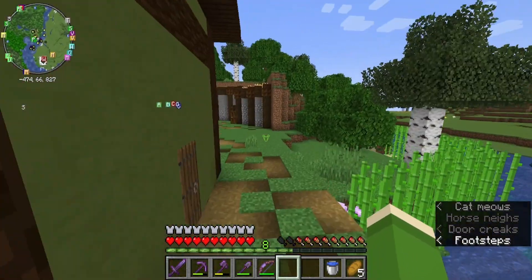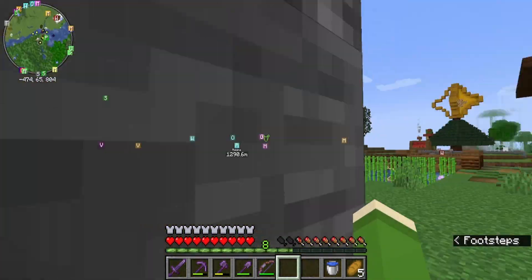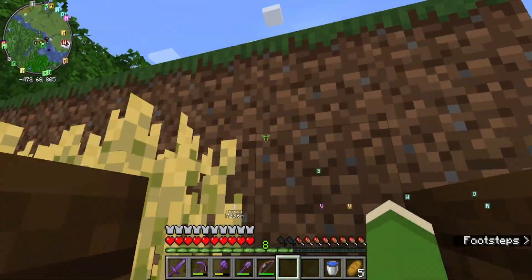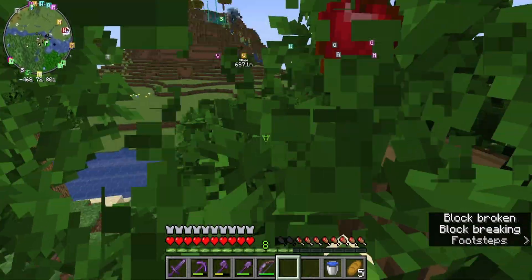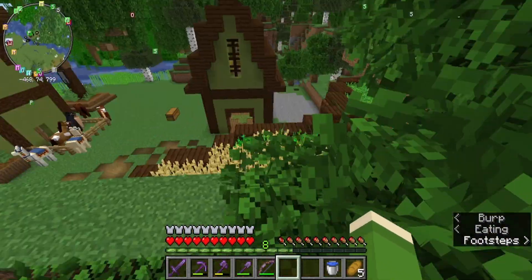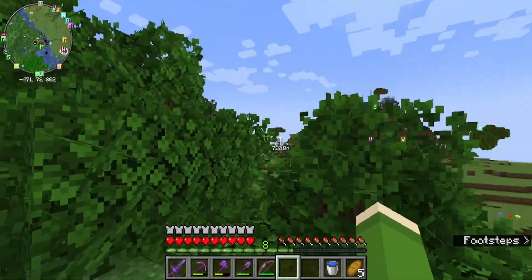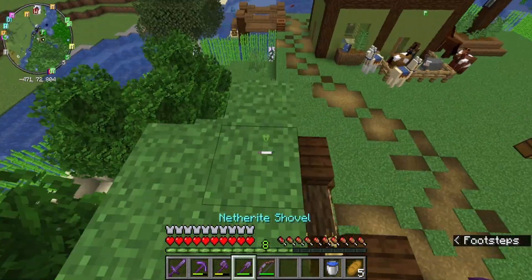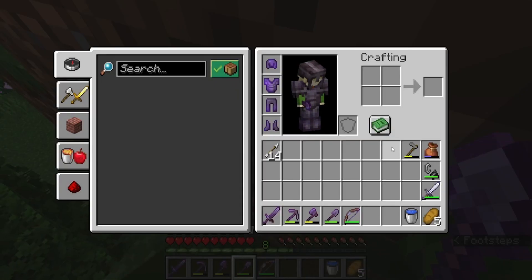I think I like that. In this episode today, we're going to continue what we're doing with this stuff, and we are also going to get our very first villagers right here. So we're going to start by clearing this out because we've made a deal with one of the other Empire rulers, Scout, who lives all the way over there in that cluster of islands. So we're going to start clearing some land out back here and wait for him to get on.